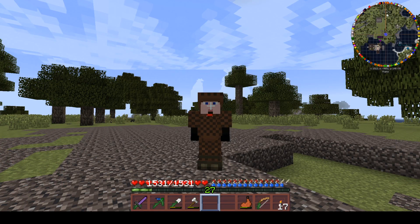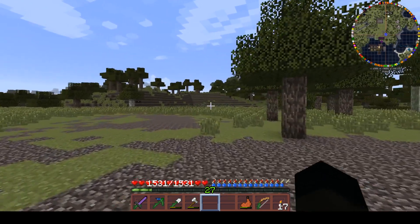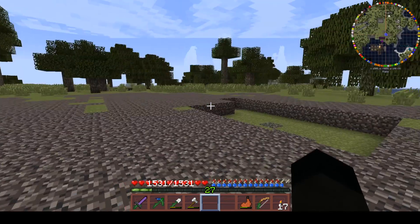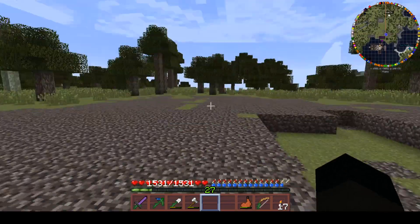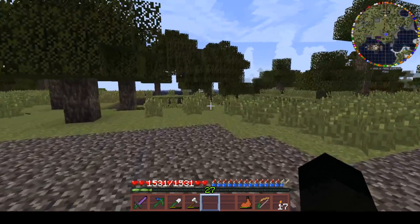Hi buddy, welcome back to Terra Firma Crafts, Season 5 Episode 66 with me, Sid. In the last episode we excavated a whole load of dirt and made this great wood tree farm. I mentioned that I was going to come fill in this hole over here — there are some other holes which we may fill in but they're not so urgent.